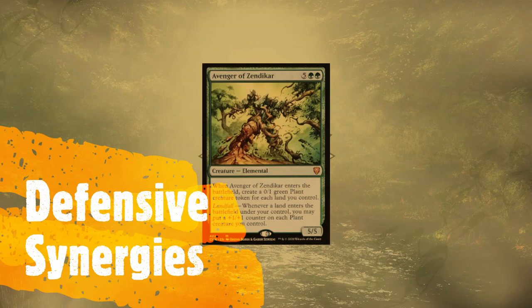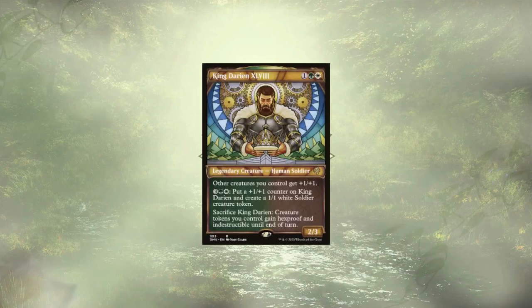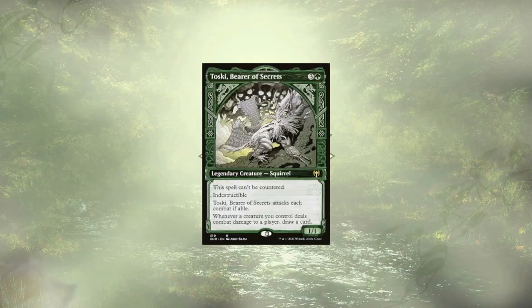With all that aggression out of the way, let's look into how we're staying alive long enough to hit this hard in the first place. Leading the pack, we have Avenger of Zendikar, who creates a bunch of 0/1 plants for each land we already control, and those plants are going to grow over time as we play additional lands. King Darian can sacrifice himself at no additional cost to protect all of our tokens for the turn — heavy is the head that wears the crown. Toski, Bearer of Secrets, is a powerful indestructible 1/1 with some utility, allowing us to draw a card for each creature that has dealt damage, and since they're indestructible, they've earned a place among the defensive ranks.